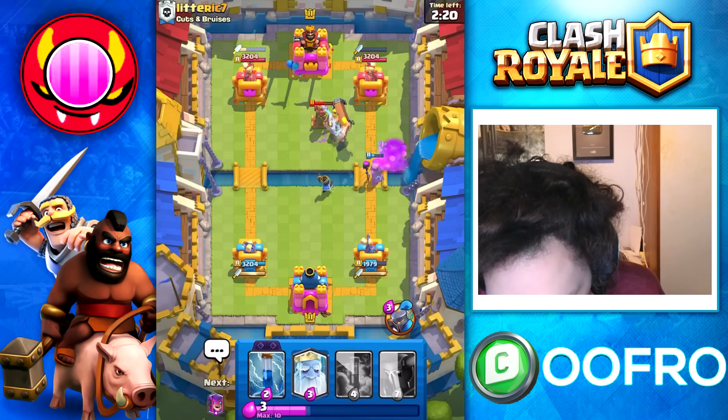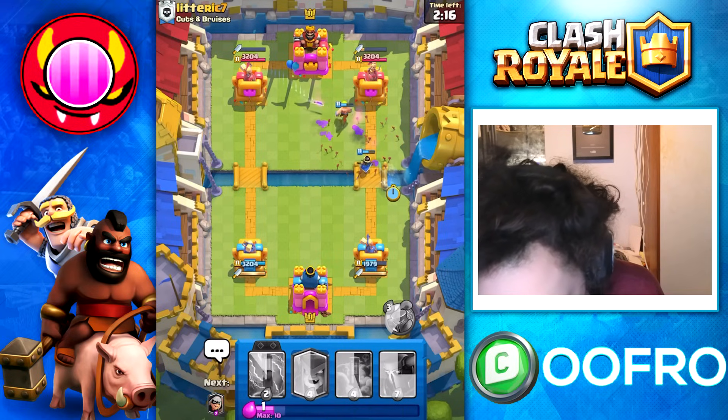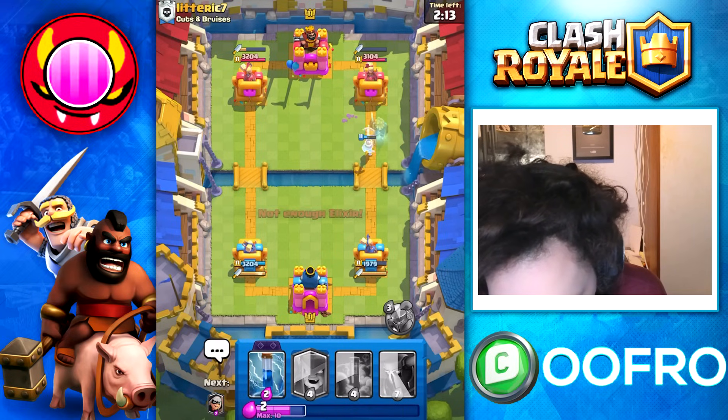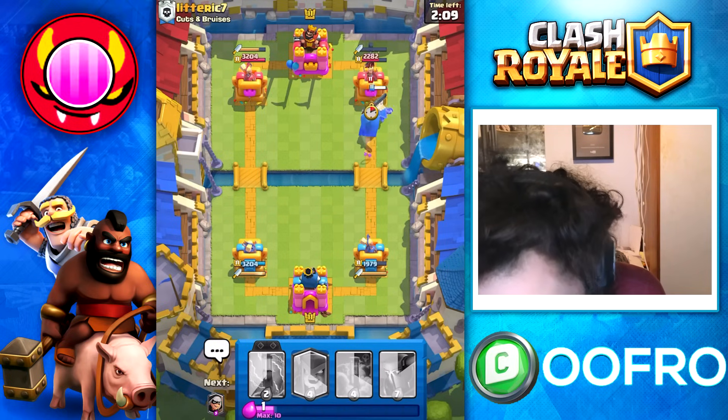Going for a Little Prince here as well. Battle Ram at the bridge. Go for a Royal Ghost here as well. Pressure him right now while his Dagger Duchess is low. Do we get an ability off? We do. That is fantastic — that is added pressure.